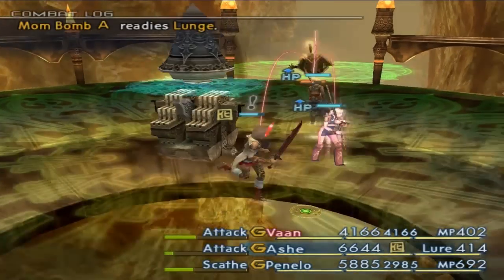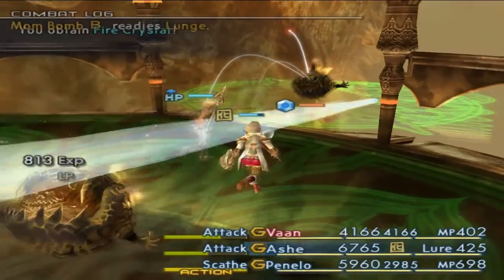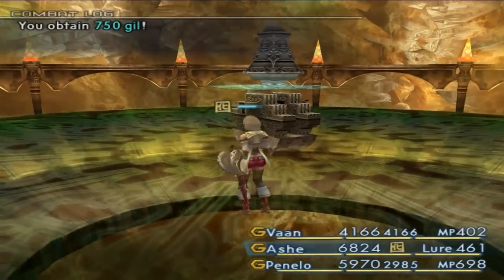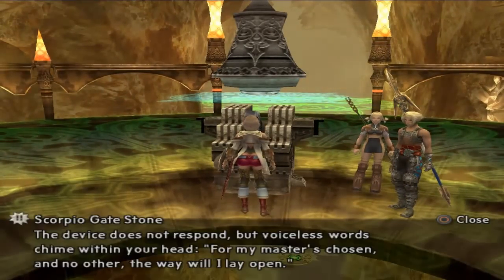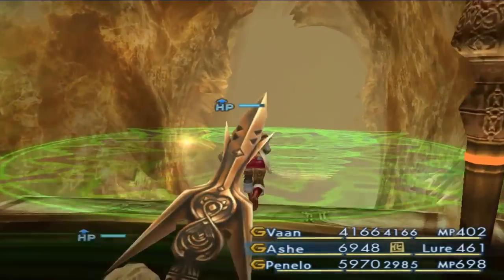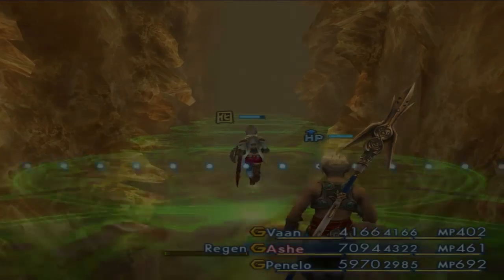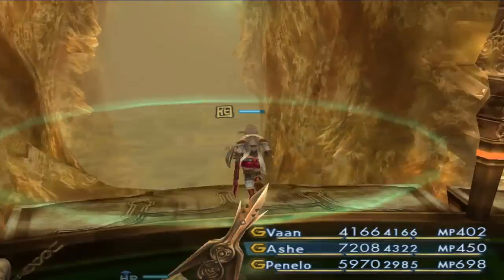Scorpio Gate Stone — okay. Looks like we have a Mom Bomb here we have to take out, courtesy of Final Fantasy IV. I do want to activate it — it might just open up that gate. 'For my master's chosen and no other, the way will I lay open.' Okay, so we must be able to access that area after we go through here. If we use that gate, it should take us to a secret area, I think.